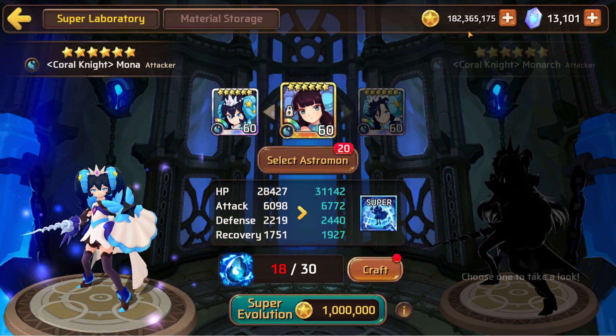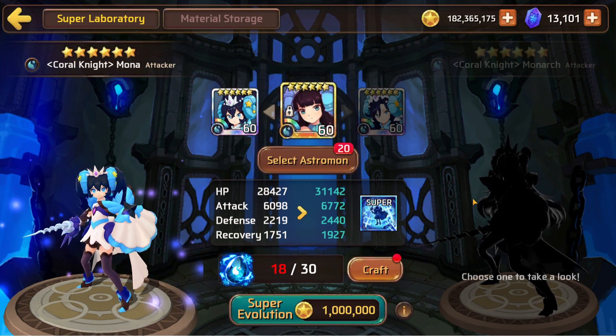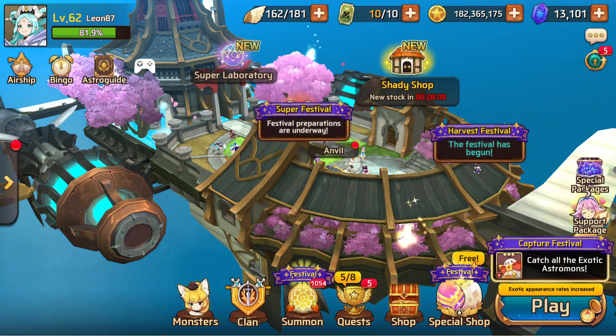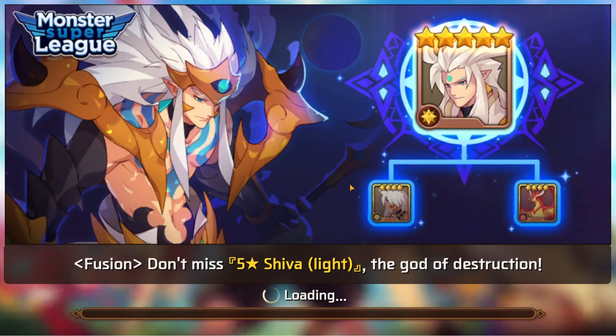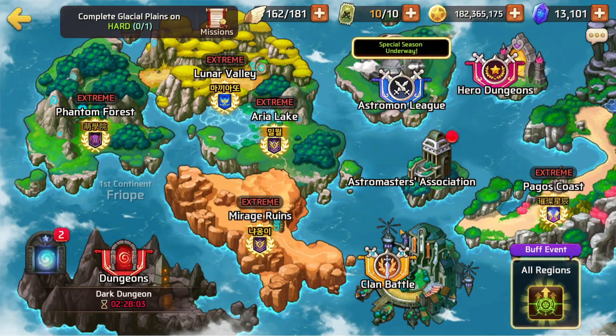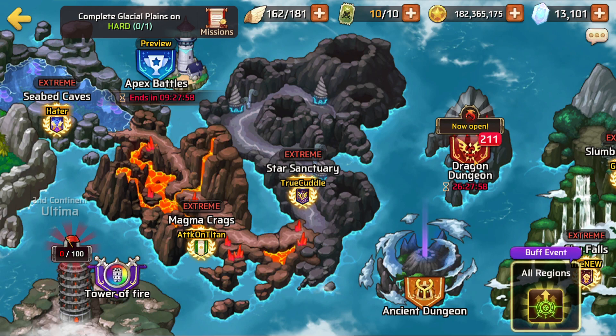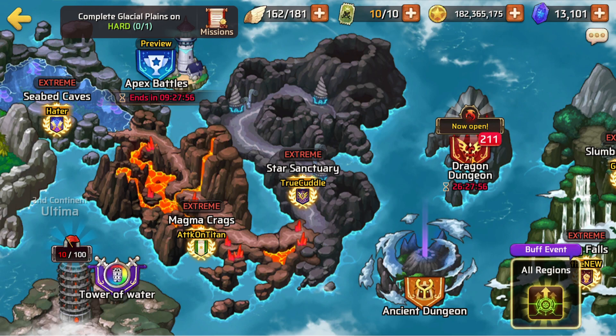We were at 179 million gold yesterday and now we're up to 182 million. With that said, let's get these done. For dragon sigils, we're over 211. I might actually run that later tonight just to get this done and you guys can see what I pull out of there.